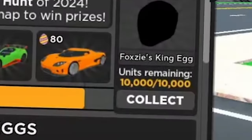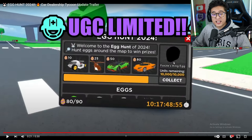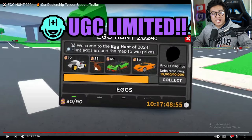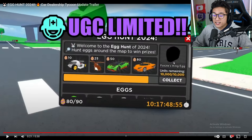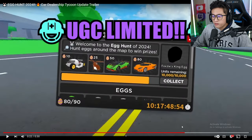On the very right side of the trailer you can see Foxy's King Egg UGC — 10,000 out of 10,000. There is a UGC in this game that you have to collect all 90 eggs to complete. Thank goodness it's not over 100 — it is 90 eggs. This thing can change instantly though, and what I noticed is they didn't fully show the eggs.